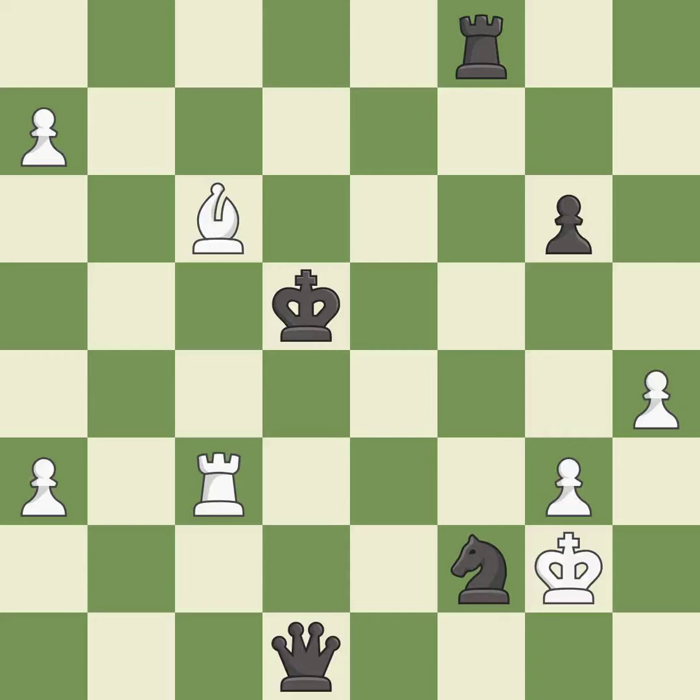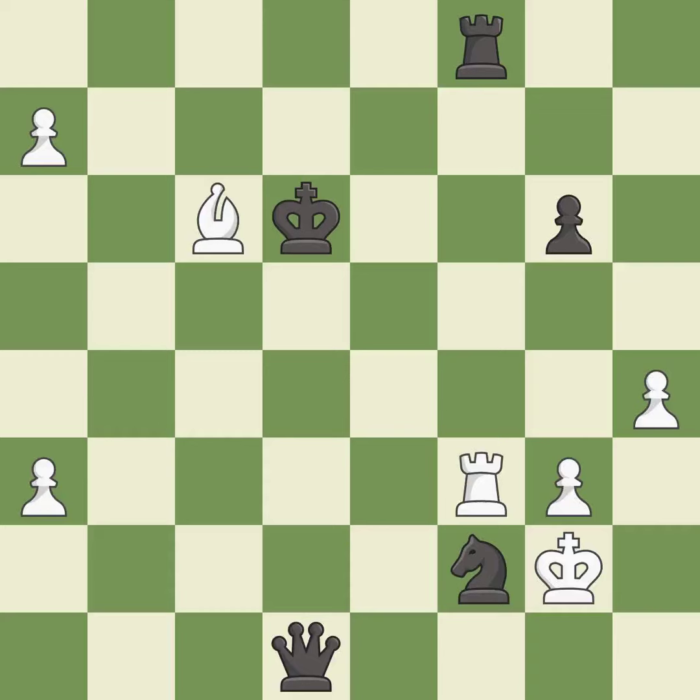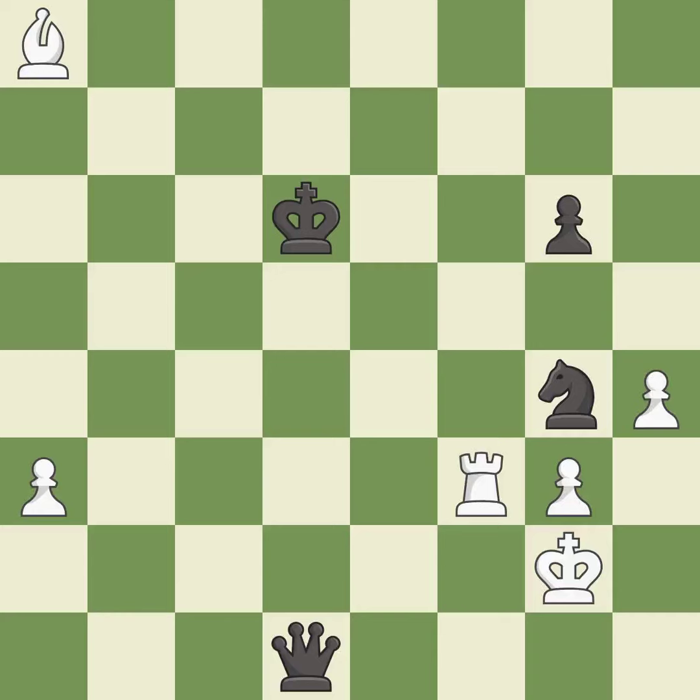This stops the opponent from being able to play checkmate — it is best. This evades the check from the bishop — it is best. This wins material — it is best. This move puts the rook on a safer square — it is excellent. This promotes a pawn to a queen — it is excellent. This is the strongest option — it is best. Takes back — it is best. This move puts the knight on a safer square — it is excellent.